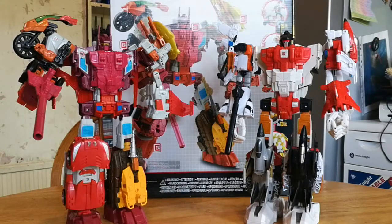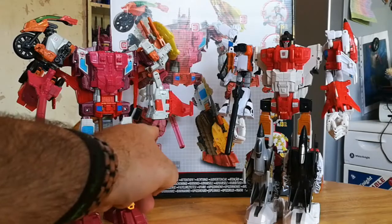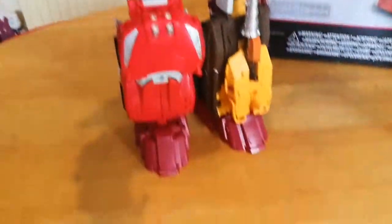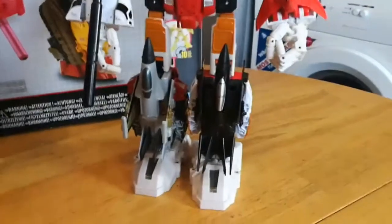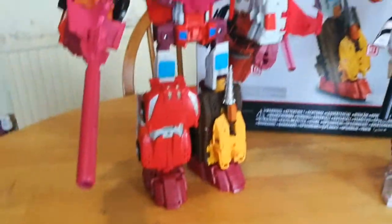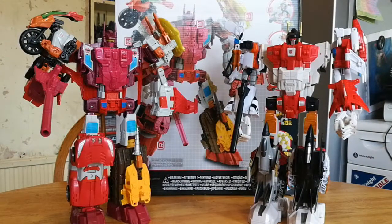I got Superion out of storage as well, combined him back together, put everything on just so I could see how they look together. One of the good things about this particular combiner is you don't have the hand-foot guns — you have properly moulded hands and feet, which are good. I'll just give you a little close-up: that's the hand there, and you can see the feet. Superion's hands and feet obviously transform into guns. These are just plastic hands and feet, but what a big difference it makes — it looks so much better. Hasbro has finally listened to the community and given them proper hands and feet. Happy days.